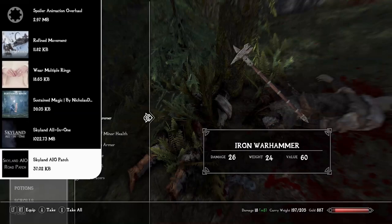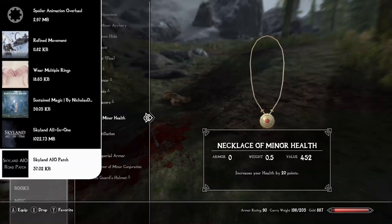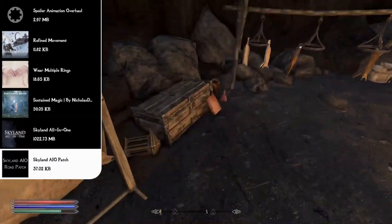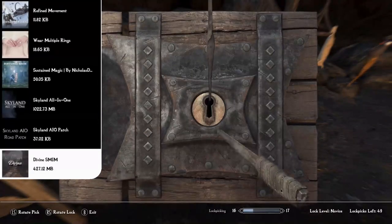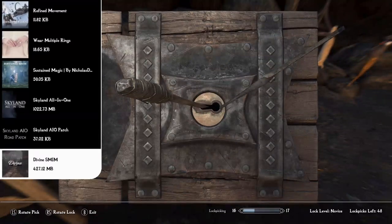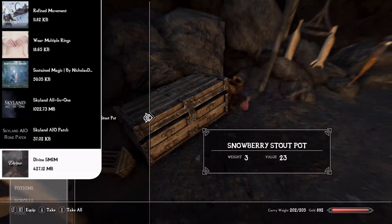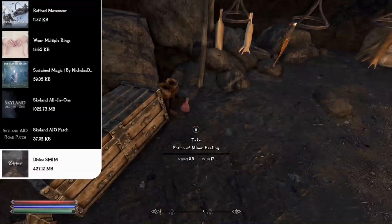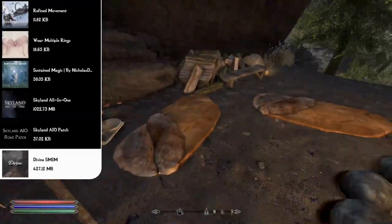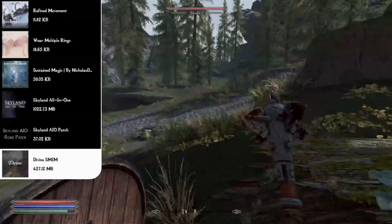You'll want the Skyland All-in-One Patch for smooth performance. The Divine SMIM mod covers the smaller details — alchemy tables, apples, tomatoes, bread, soup, carriages, cave lamps, chandeliers, chairs, tables, furniture, display cases, enchanting workbenches, hand carts, hanging rings, honey pots, and many other furniture items now have new remastered textures.